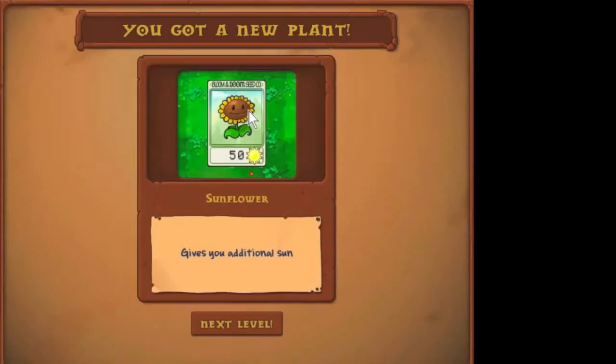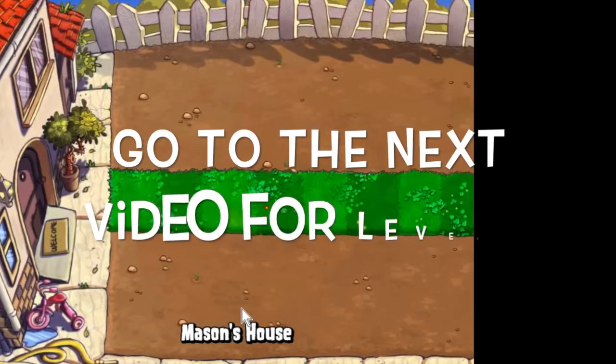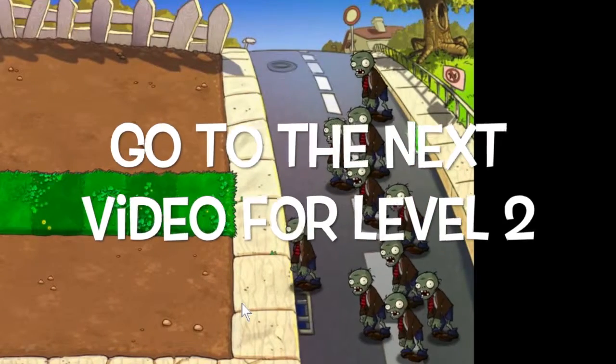Let's see what we get! The Sunflower. Wow! It gives you random sun. Now you go to the next level. It's the next level. It's got lots of zombies.